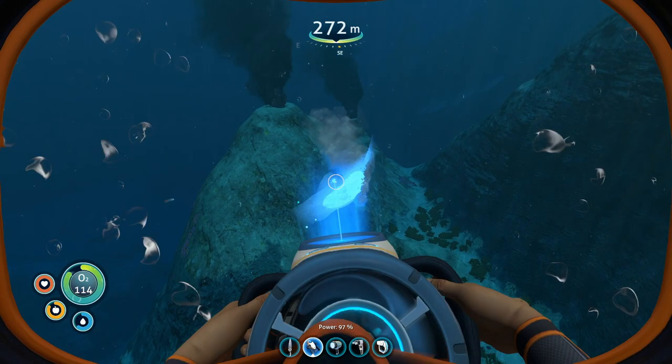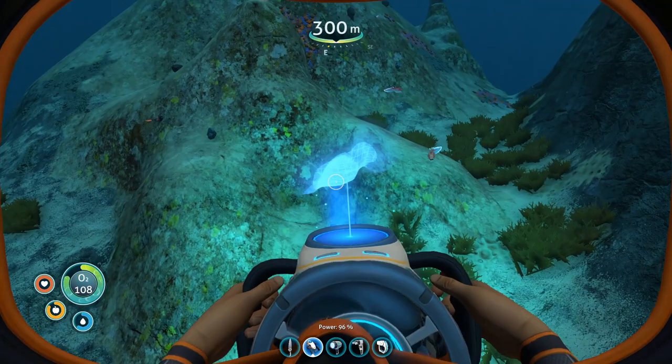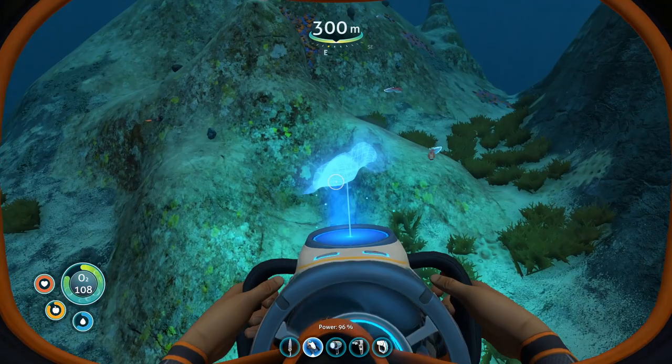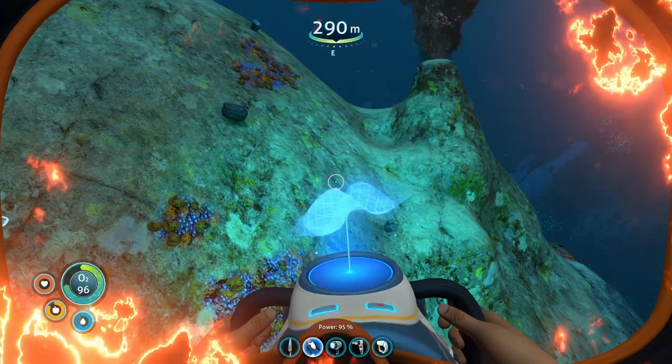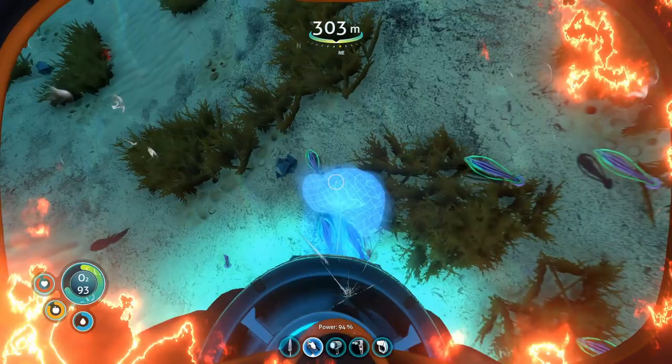We're at about 250 meters. Look to your right and you'll see these spewing volcano things — thermal vents. Right around here is where you can find a lot of your magnetite. Don't worry about the heat — it's not really that bad, it's not really hurting you. There's one magnetite there, and there should be quite a bit more — there's another one around here.